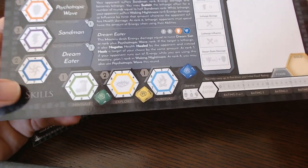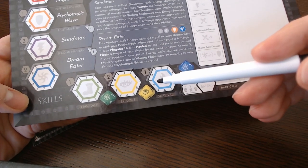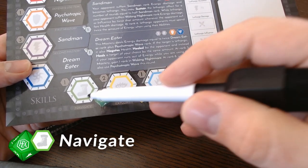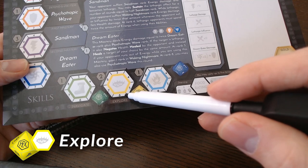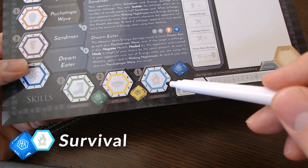Let's take a look at skills. Each role has three skills and a 10-sided die to match. They are used throughout the game in many different scenarios. Navigate, in green, is your hero's skill at finding their way and getting out of tight situations. Explore, in yellow, is your hero's skill of perception and awareness in combat. Survival, in blue, is your hero's skill at surviving in the wild and avoiding dangerous situations.